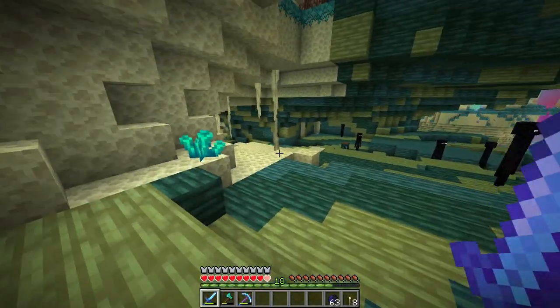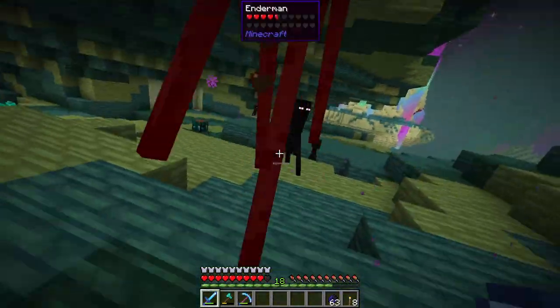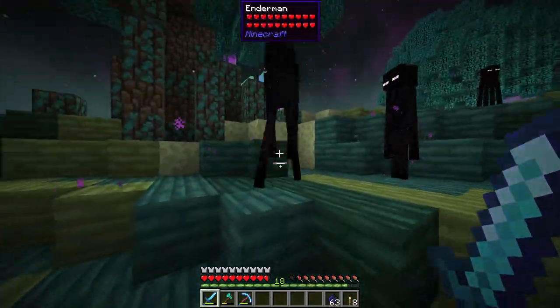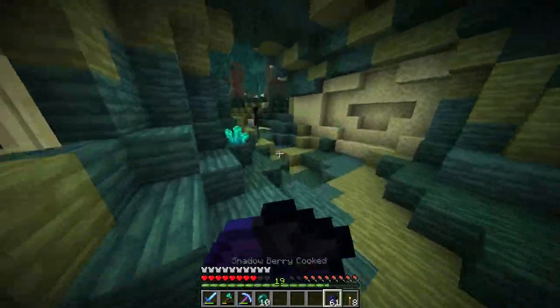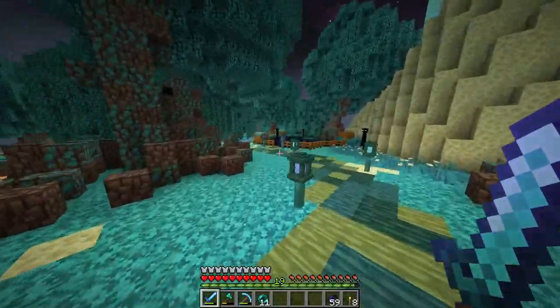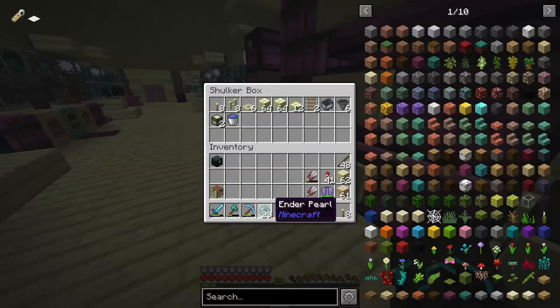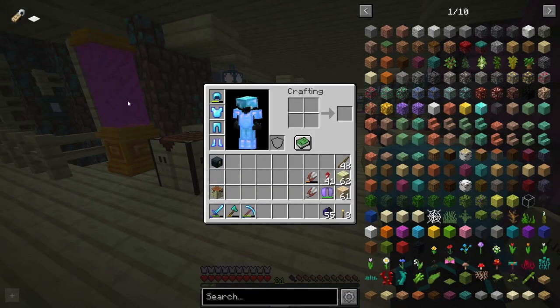The next thing I need is about 20 ender pearls - should be easy enough. Ten down, ten more to go. This is a chance for me to get rid of some of my neighbors. Twenty-three enderpearls done. Now all I need is the name tag, some carpet, and nine stacks of leaves.